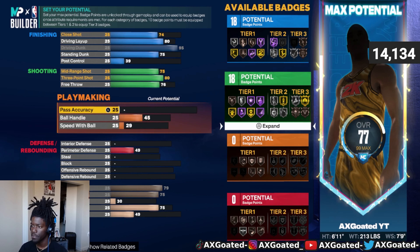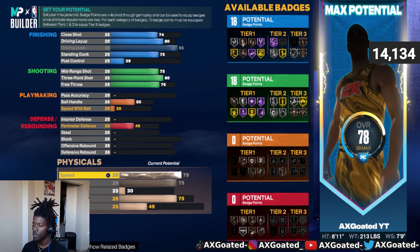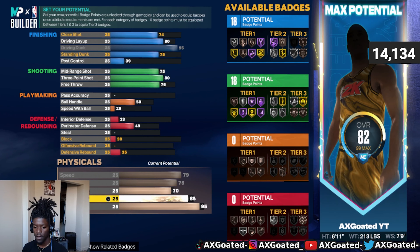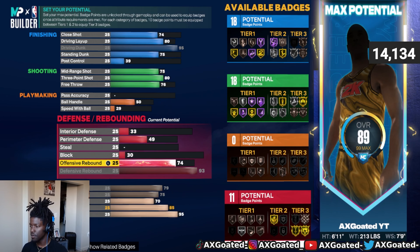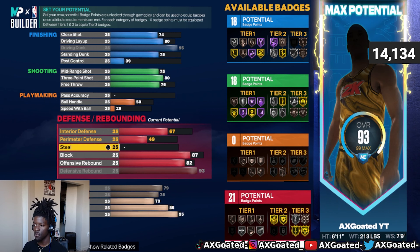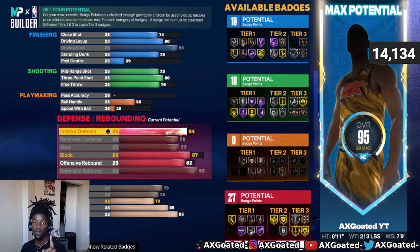For Ball Handle, go with 50. For Strength, go 70. Stamina, go 95. Vertical, I think 85 — yeah, 85. For Defensive Rebound, you want 93. Offensive Rebound, you want 82 — you need it but not as much. Block, you want 87, which gives you a steal around 77 — pretty good. Perimeter Defense 76, and then Interior Defense 84. Right now you have a 95 overall.